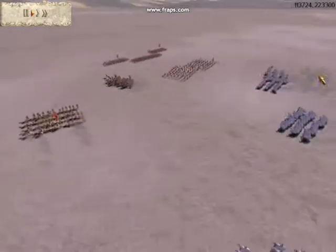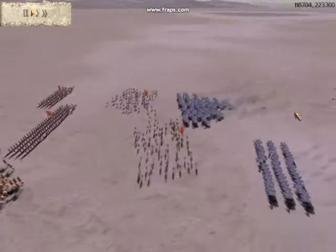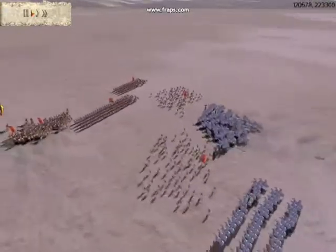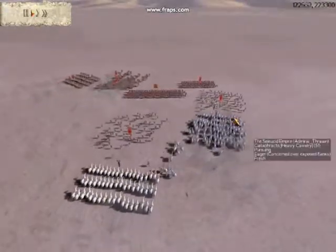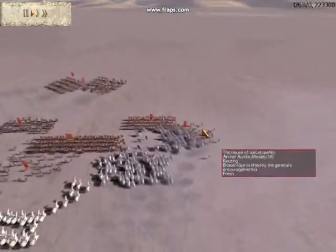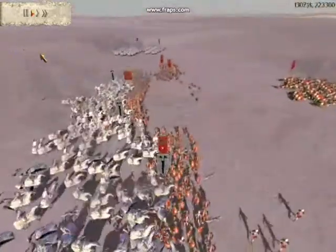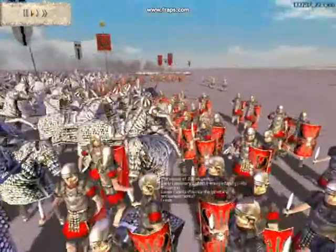I rush his archers with my cataphracts, and he kills a couple of them — they're un-upgraded. But I still manage to slam into them. Well, I didn't slam into them right away, but I finally manage to catch up with them. They rout, and I smash into these legionaries. Boom. Now my cataphracts are pushing into these legionaries.